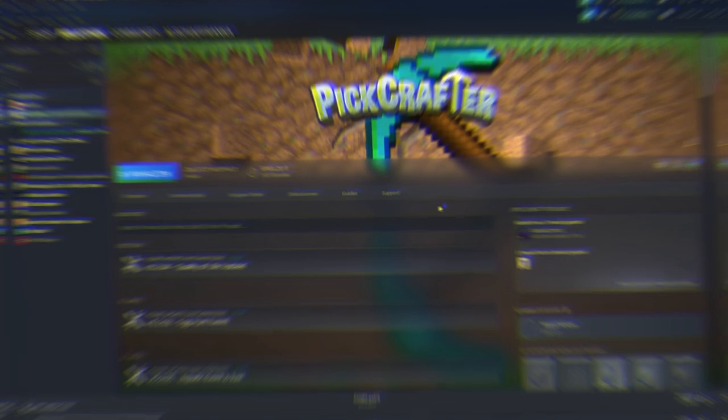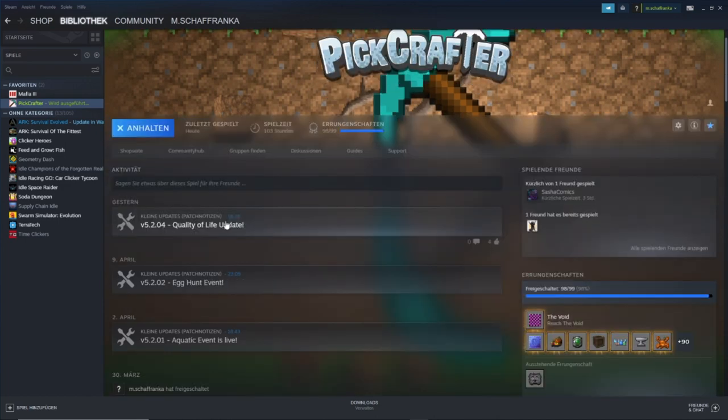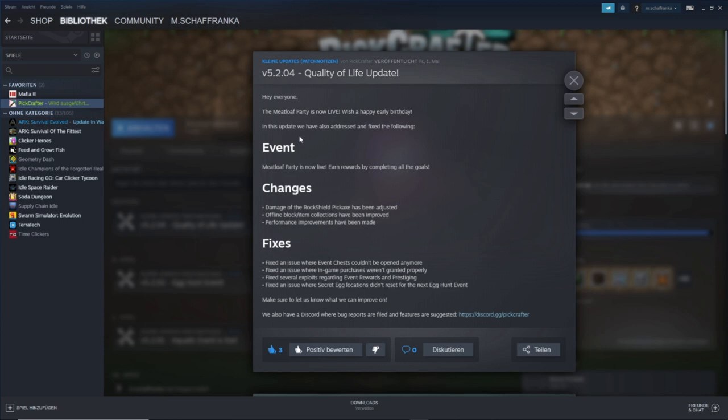Now that we looked at all the pickaxe items and the event stuff, I'm quickly going into my Steam just to show you the patch notes. The update is actually version 5.2.0.4, so it's just a small update and it's called the quality of life update. The meatloaf's party event is now live - they wish you a happy early birthday. In this update they also addressed and fixed the following. By the way, the meatloaf's party event is just the birthday of pickcrafter practically - this is the 6th birthday of pickcrafter. Congratulations. The damage of the rock shield pickaxe has been adjusted - I'll take a look at that in a second because I don't really know what that means.